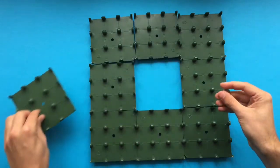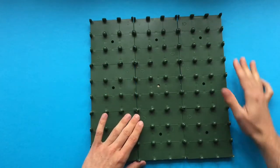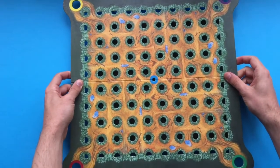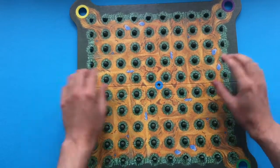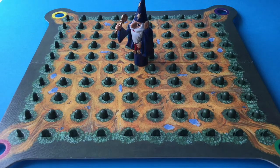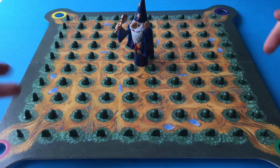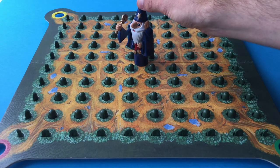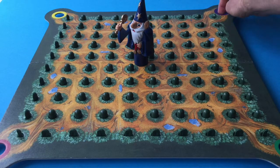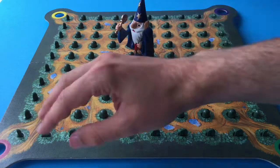The magic coin goes in the center, visible through the little hole in the middle, and then the game board goes on top. Once the game board is set up, each player takes a different coloured corner — with two players, they take diagonally opposite corners; with more than two players you spread out around the board. The red player tries to get the wizard back to the red hole, and the purple player to the purple hole, so that the magic coin comes up through the hole and they've won the game.